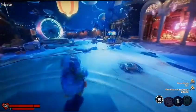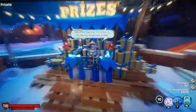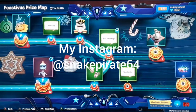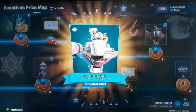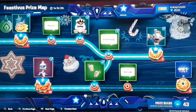Hi guys, welcome back to another video. Today we're going to be spending 50 prize bombs, so let's just start. We'll go with the punching arms, part of the bash bonko pods for the space cadets.